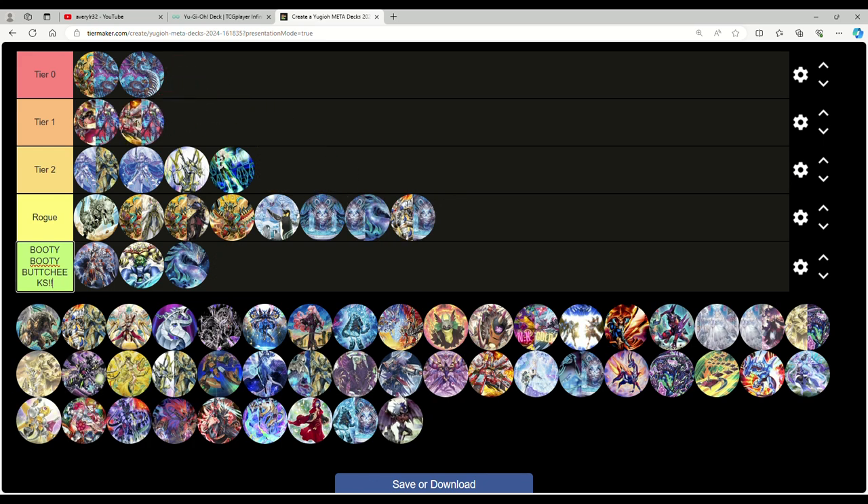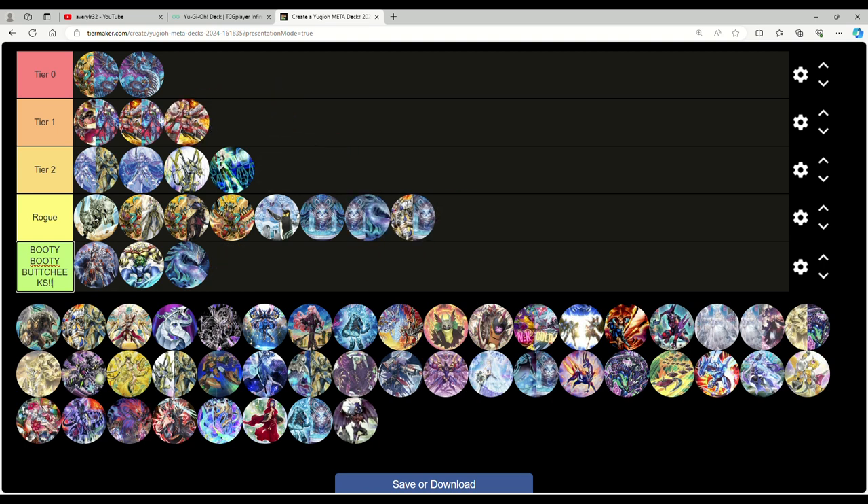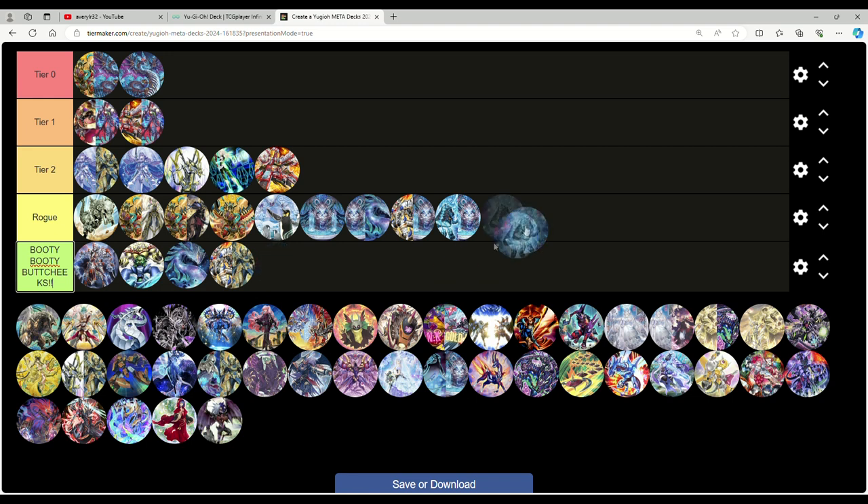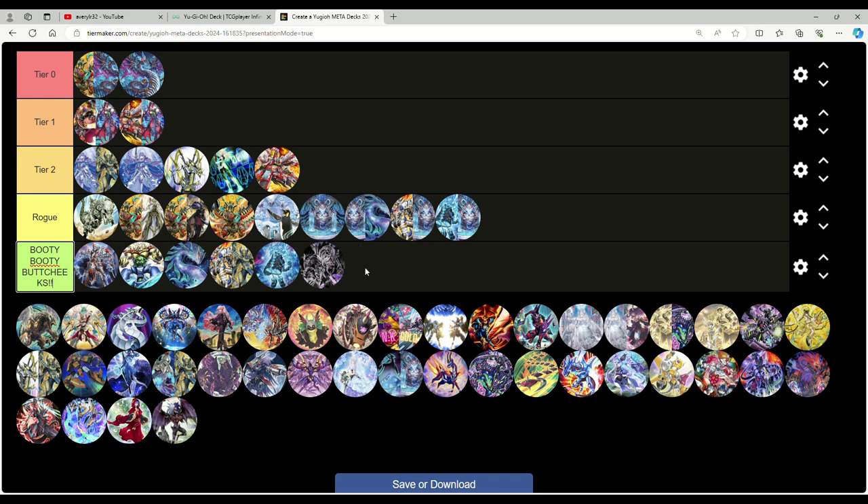Snake-Eye Rescue-ACE is also tier one — that shouldn't be a surprise. Regular Rescue-ACE I'll put in tier two since the Snake-Eye version is just better. Spright Runic: it's all rogue. Bysted Horus — just play something better, same concept with Spright. Dark Worlds I have to put in booty booty butt cheeks because so many decks can play Droll and Shifter. With Tempai Dragon coming, people can play Shifter and Droll together, and Dark World just has too much going against it.